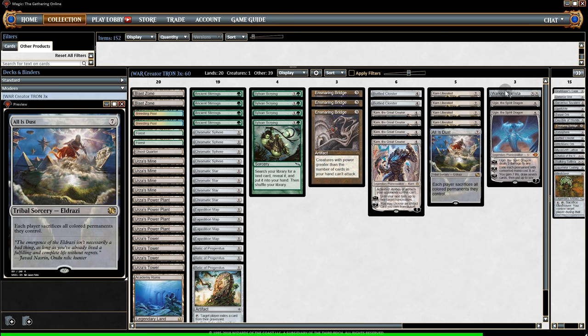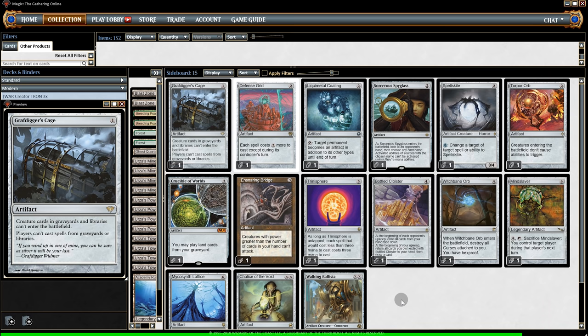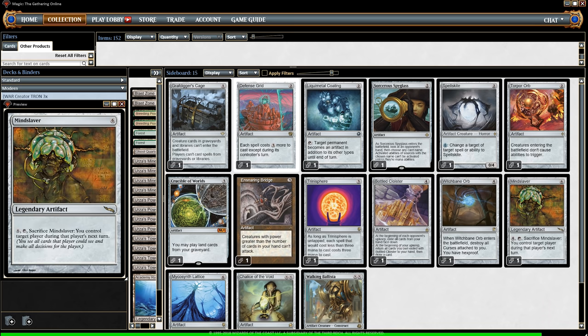As for the rest of the deck, we have one All is Dust, one Ballista, the typical Tron pieces, and two Blast Zones. As for the sideboard, we have a lot of neat tricks, but they are pretty self-explanatory. So that is the deck, and now let's get to the gameplay. If you are new to the channel, be sure to subscribe.